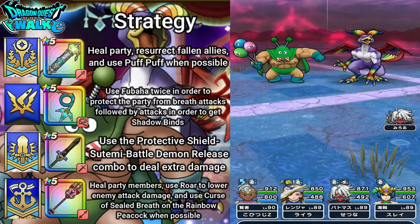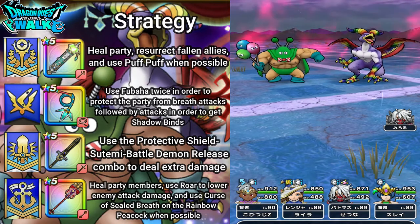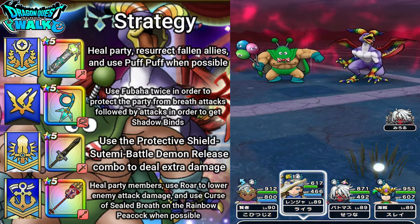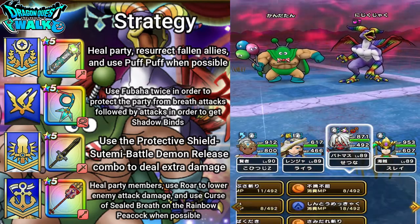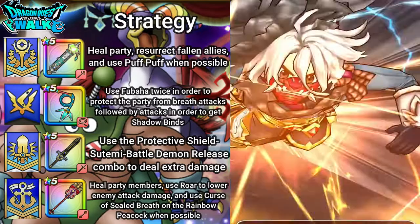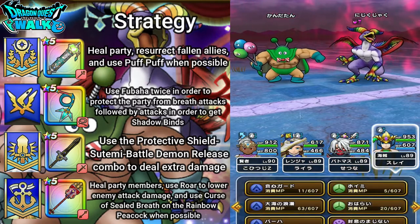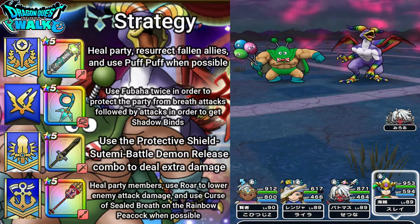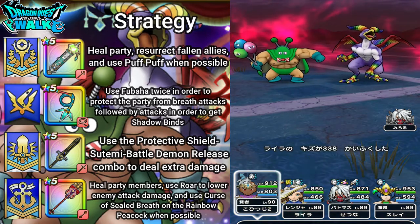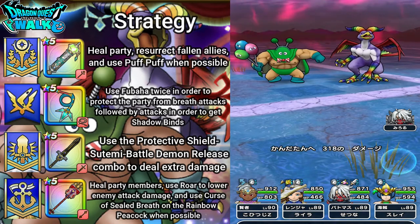Now the Rainbow Peacock is going to attack Kanata. I'm going to use Fubaha again, and then Stemi. The Rainbow Peacock was not taken out of Charm — and I've actually also sealed his breath attacks. So that is very, very good for me.